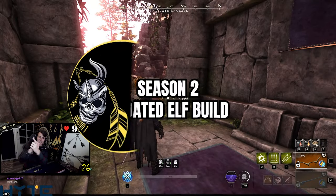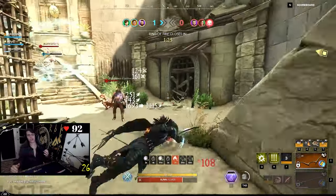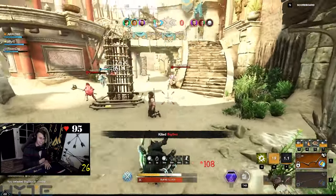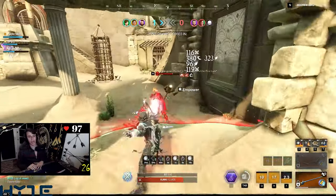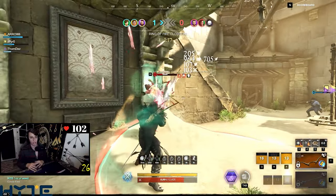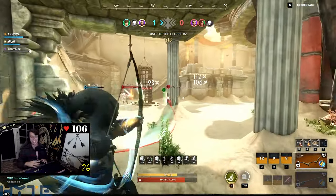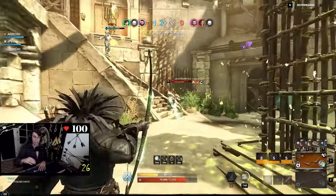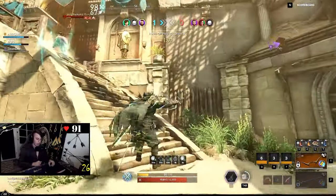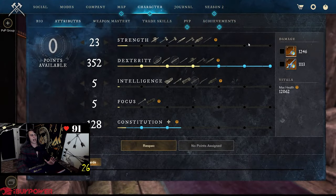What is going on YouTube — I got the Season 2 updated elf build coming out. 50% nature damage bow-rapier PvP/PvE build, whatever you want to use it for. Season two brought a good bit of changes to the bow and the skill tree. I'm going to show you, after two days of testing, I tried a lot of different things on the rapier and on the bow — here's exactly what I think is slapping the hardest.